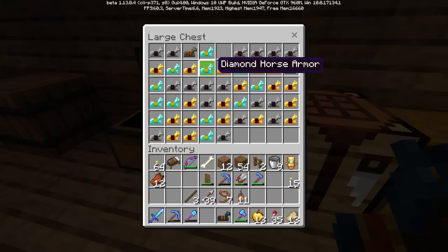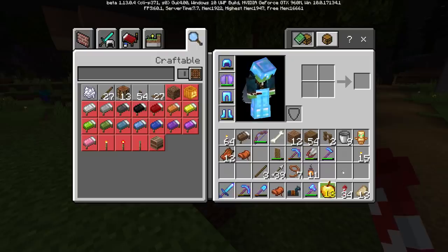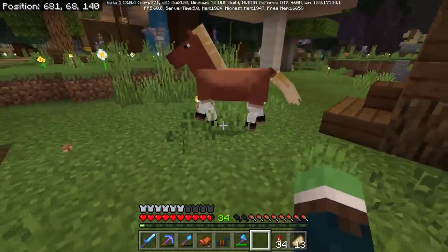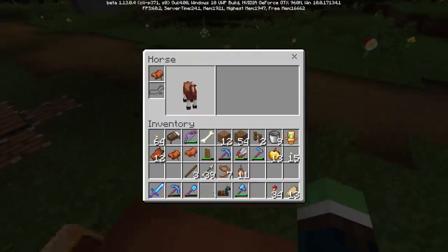I don't need diamond horse armor, it's just in the game. Should I use this one? We're going to use it on our next horse. A horse wandering around my yard that looks exactly like... I think Admiral had brown legs. He's got decent hearts, doesn't seem that fast. Only one way to find out.